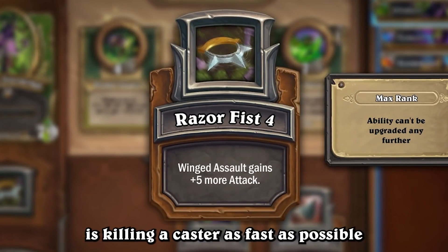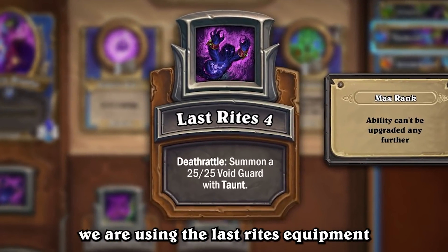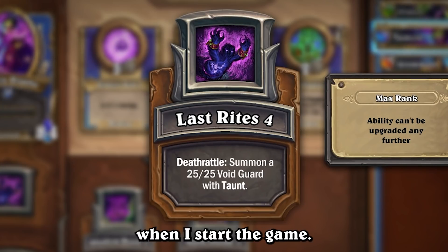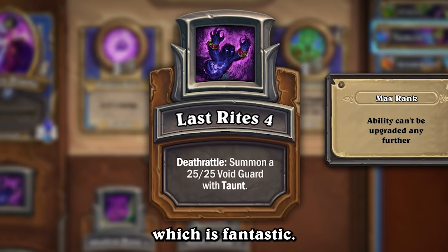Illidan is using the Razor Fist as I want to make sure Illidan is killing a caster as fast as possible and becoming another threat. Temzin is using the Last Rites equipment as she will be the only caster on the board when I start the game, so if they do kill her we get a 25/25 with taunt, which is fantastic.